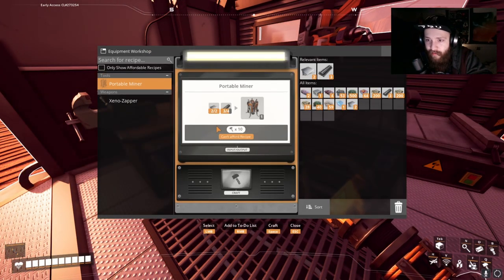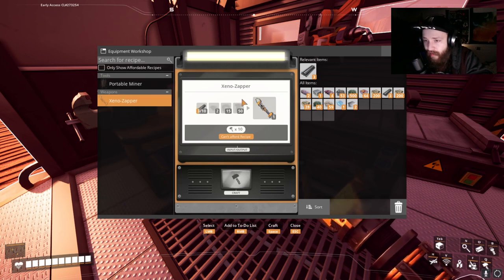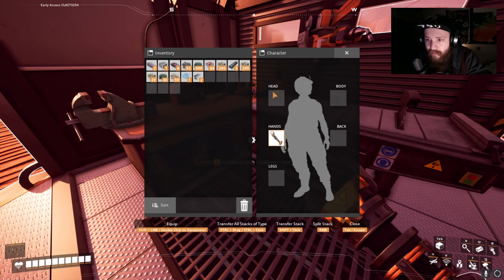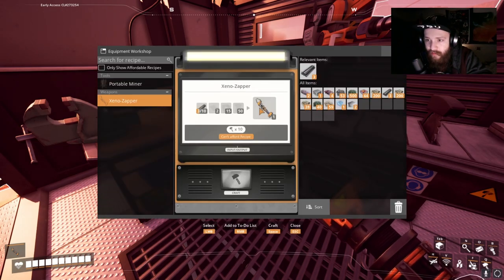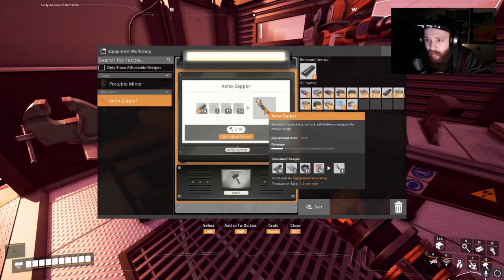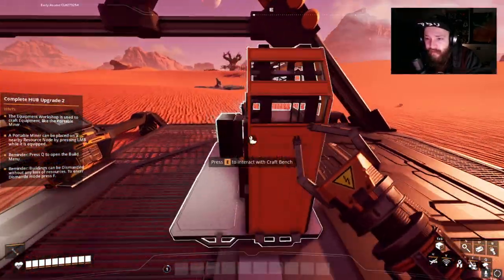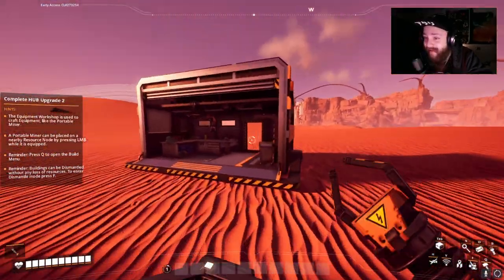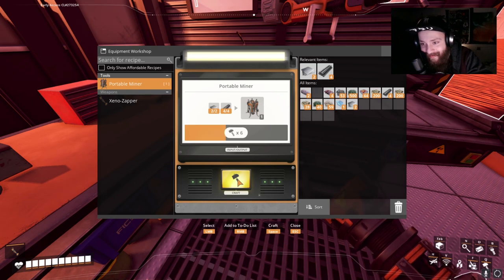I need one more part for the portable miner. I already have a Xeno Zapper — why would I need another one? Is there durability? What does 'Xeno Zapper damage one' mean? Anyway, we need one more part for the portable miner. I had just enough resources to make it — that's just how resources work out, that's what I'm talking about!